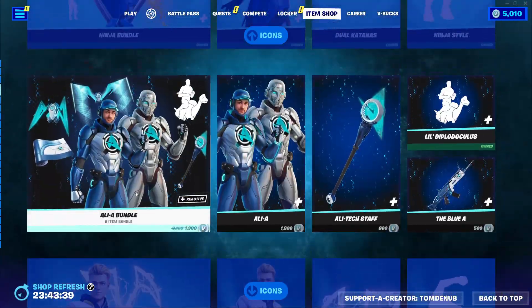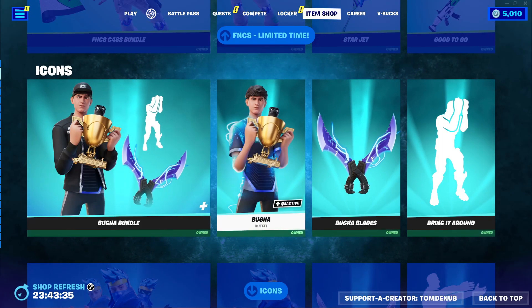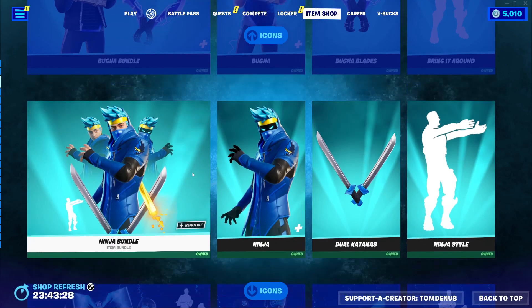We have a bunch of Icon Series Creators returning. We have the Booga Bundle with 3 items. Booga is a reactive skin at 500 V-Bucks, with pretty cool reactivity and different styles. We have Booga Blades at 800 V-Bucks, and Bring It Around at 300 V-Bucks.